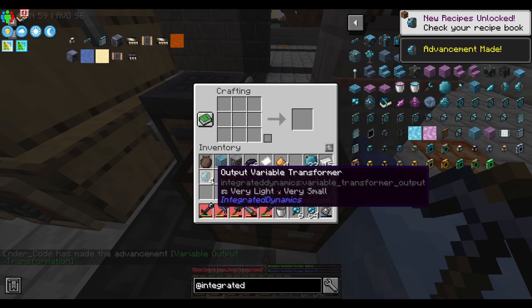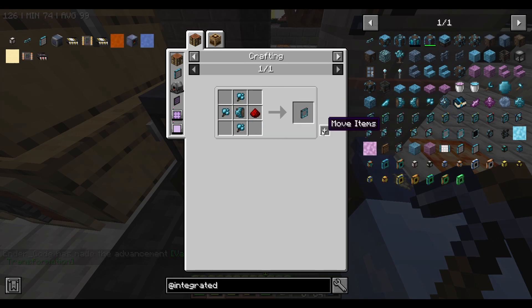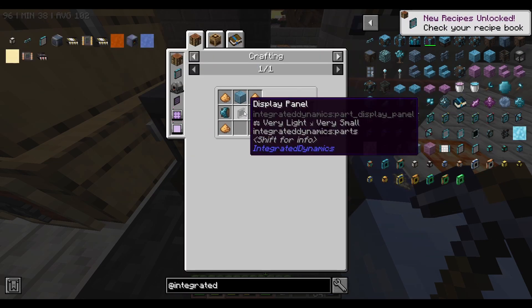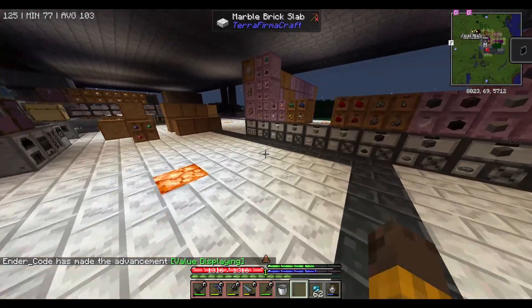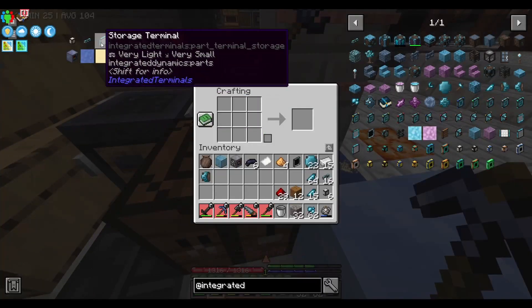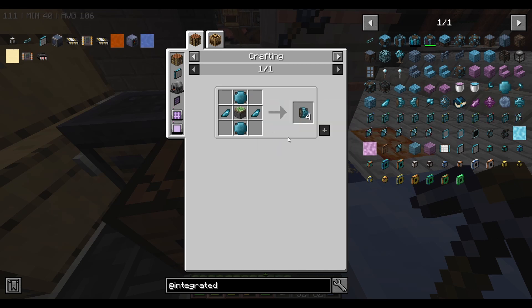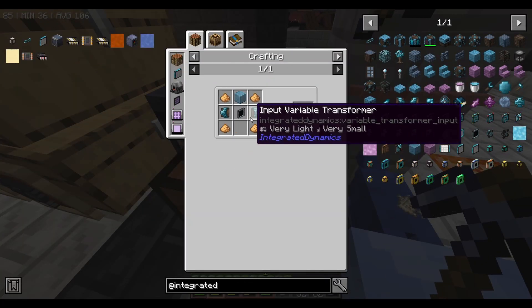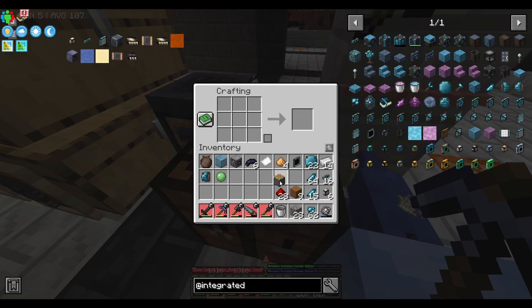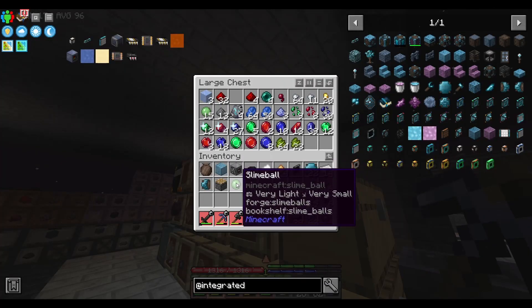So four output variable transformers, and from there we need the two static light panels. That should be the display panel, so we need more of this. We need more copperstone - let me stack it out. It seems like stuff from Integrated Dynamics uses a lot of pistons. We have exactly everything except... oh, it uses sticky piston? Okay, use sticky piston. So piston again and then sticky piston. It uses a glue block - that's unexpected.